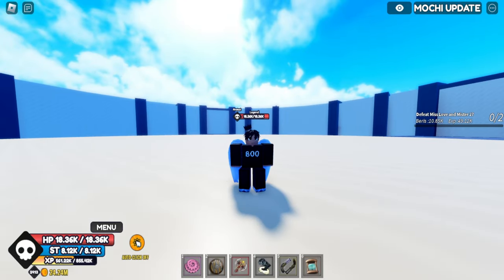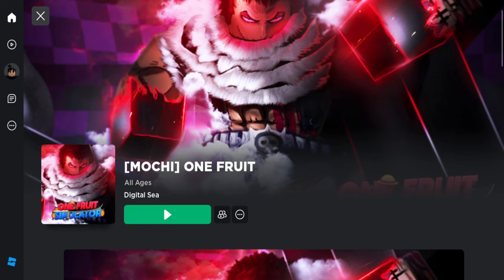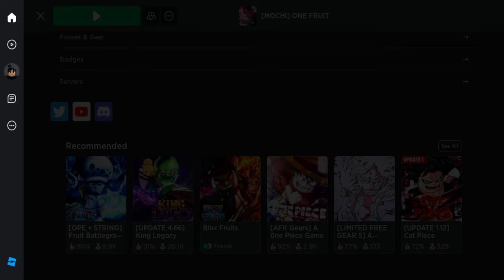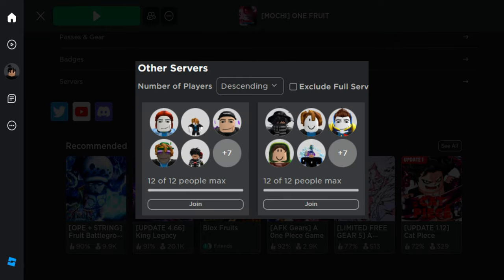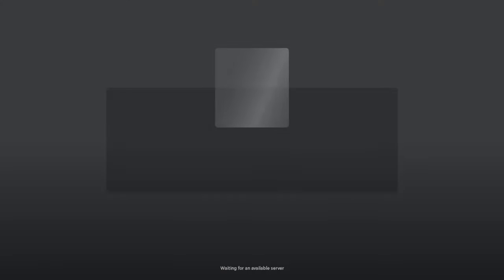What you're going to want to do is leave your game, go to One Fruit, go down to the servers, and it's going to say the servers are descending — change that to ascending. Then click on any of the servers that has a low amount of players.